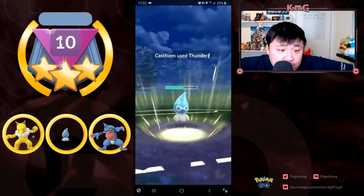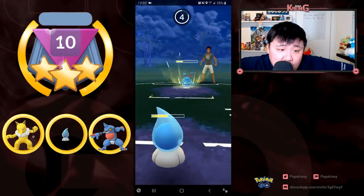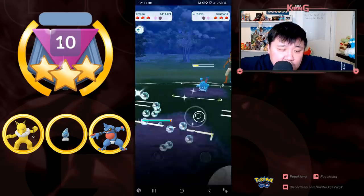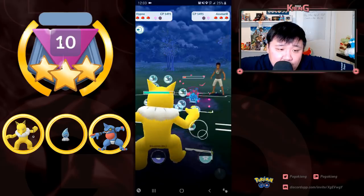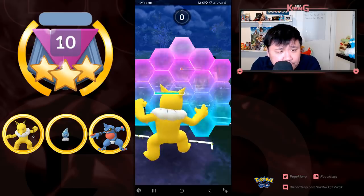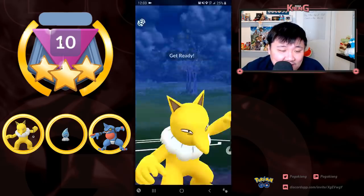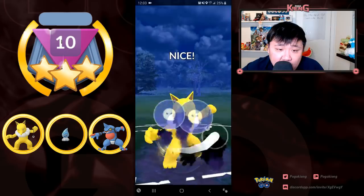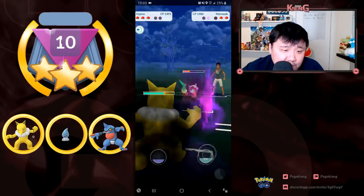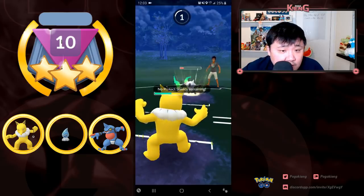I'm going for Thunder and if it goes through it's going to do quite a bit of damage. I'm hoping to hit the Weather Ball. I'm not going to shield - if this is a Play Rough, so be it. And it is. I'm going to switch out into Hypno. I'm going to go for the Shadow Ball, hoping for no shield here. I do get the no shield which is great for me. And I'm going to go for the Ice Punch - unfortunately I'm not able to get to it, but that's totally fine.